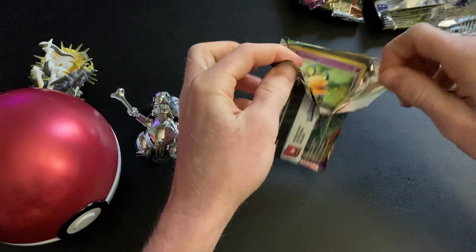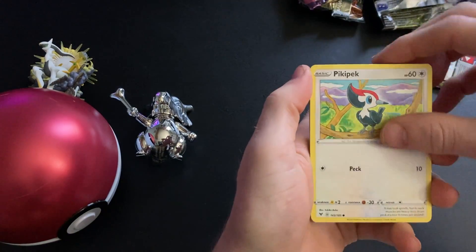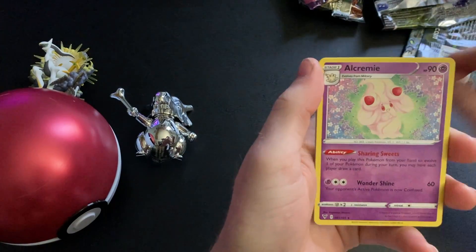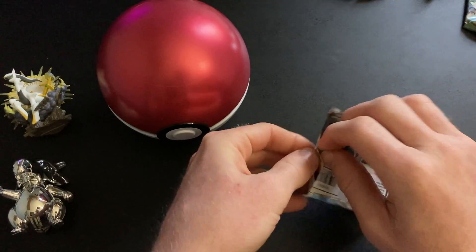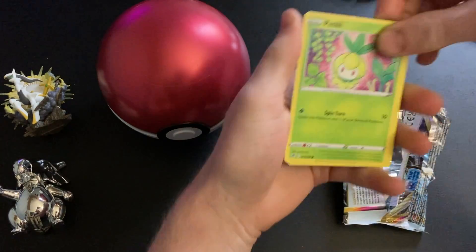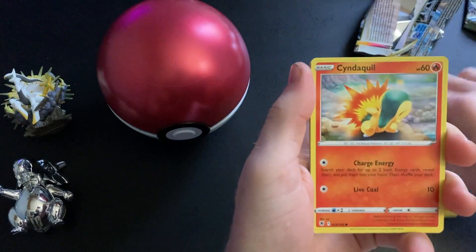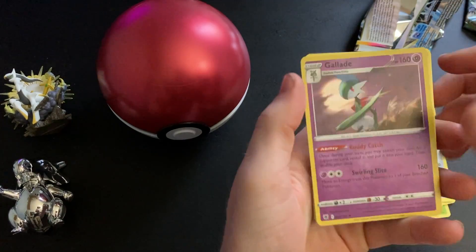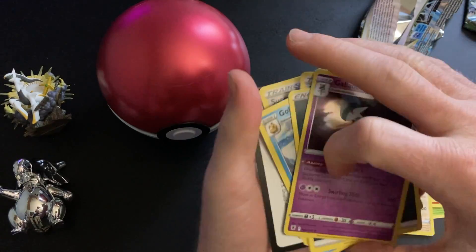If we don't get anything from this, I might do Astral Radiance to see what we can get from there. We're gonna keep opening packs until we get a pull. Got Petilil, Bergmite, Tapu Fini, Cyndaquil, Ponyta, Teddiursa — then a Gallade holo, and the Golduck's pretty sick — Super Effective Glasses. There's the code card.